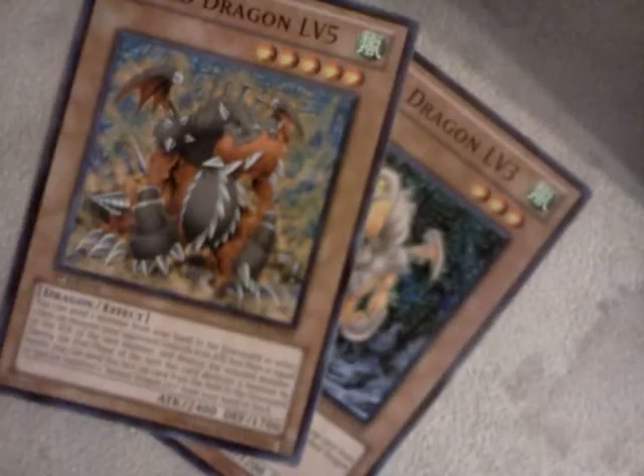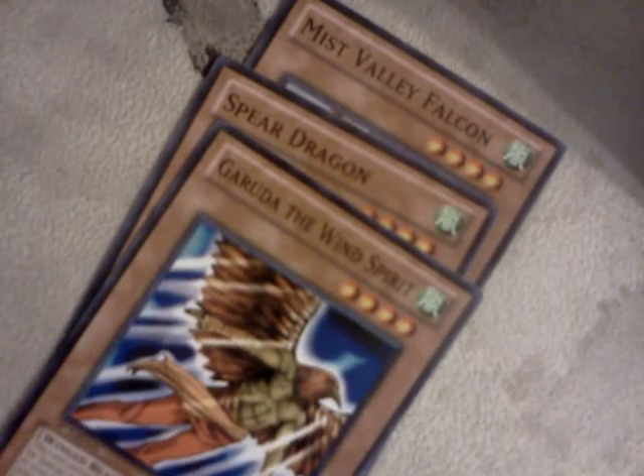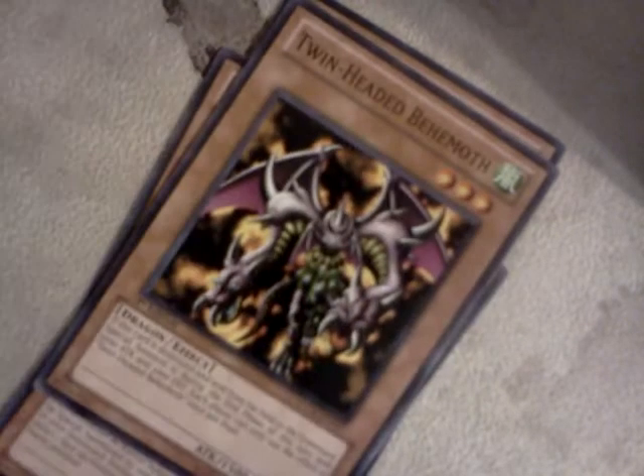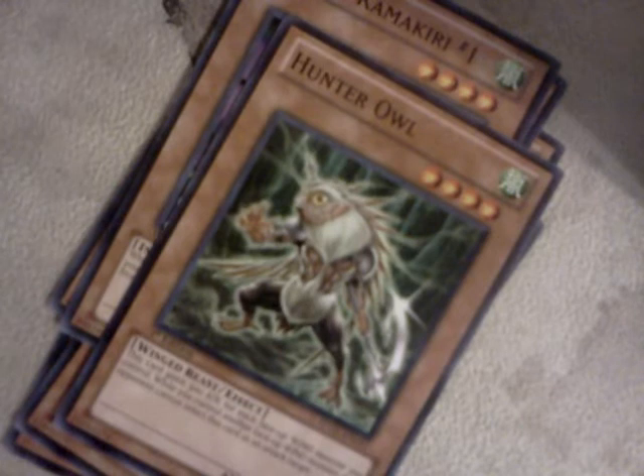Both Arm Dragons. If you have the other two, I'm looking for them — I'll buy them off you. Miss Valley Falcon, Spear Dragon, Gerda the Wind Spirit, Twin-Headed Behemoth — good card — Flying Mercury, Hunter Owl. This card gains 500 attack for each face-up wind monster. Pretty much all cards in here are wind, so he's just beefed — he is beast mode.